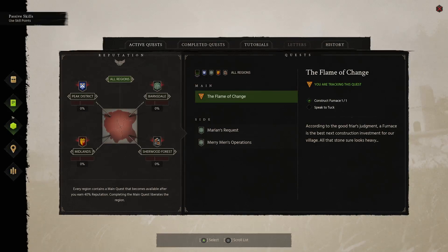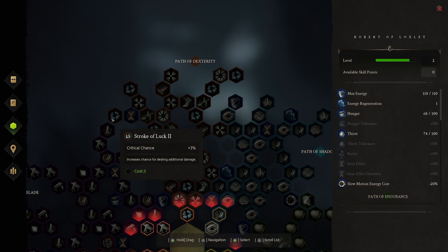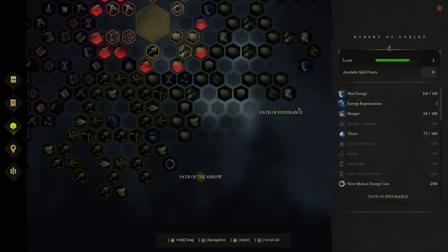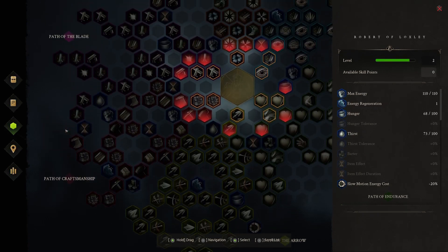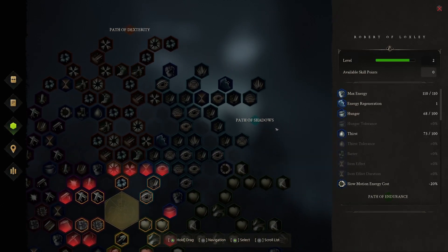You have your journal here — completed quests, activity quests, tutorials, history, etc. Look at this skill tree — look how big this skill tree is. There's the path of endurance, path of the arrow, path of craftsmanship, path of the blade, path of dexterity, and path of the shadows. I will say this about the shadow part — it's not very good as of right now. I tried sneaking behind guys. I was like 50 feet away from them in the bushes and they immediately turned around and saw me. There was no little eye letting me know how much they were going to spot me.